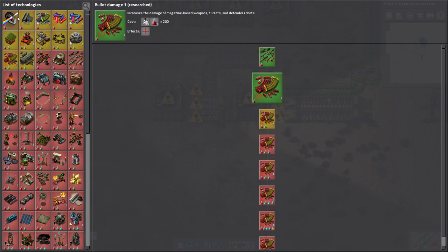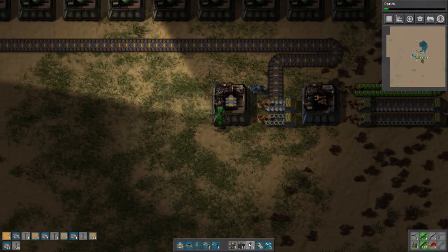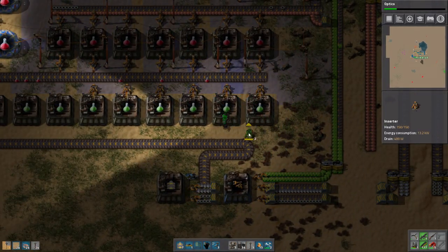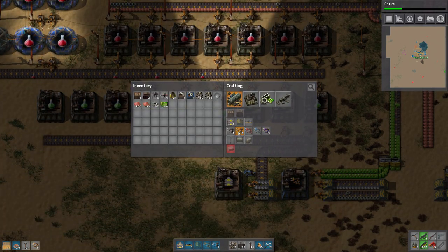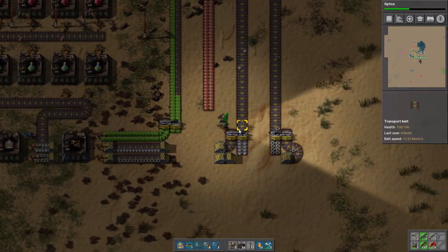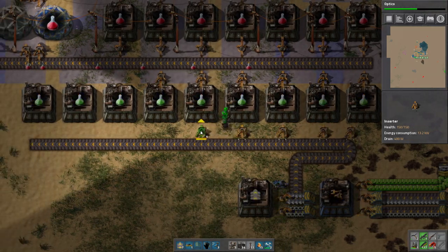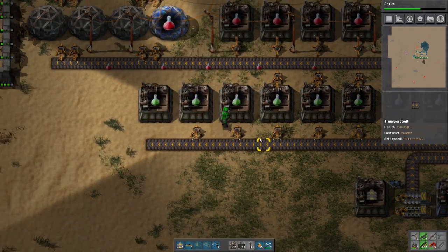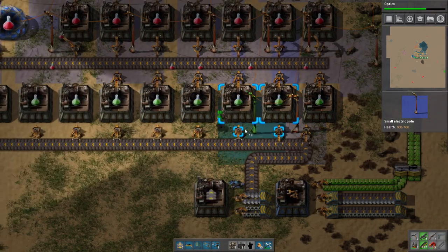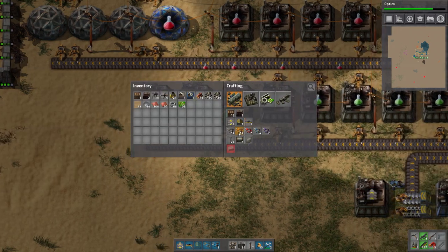We're not quite at the point where we have green science being made, so we're going to have to take a sec for that to become a reality. Any more iron plates? This is Factorio — the quest for more iron plates. That is going to be our job right after this.